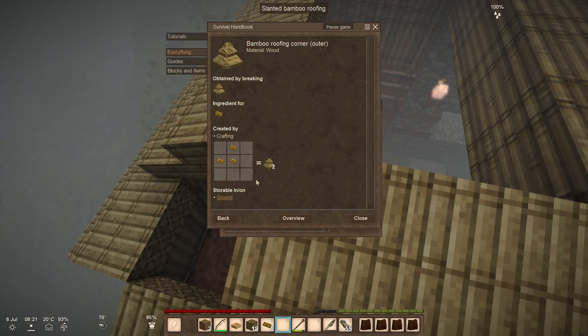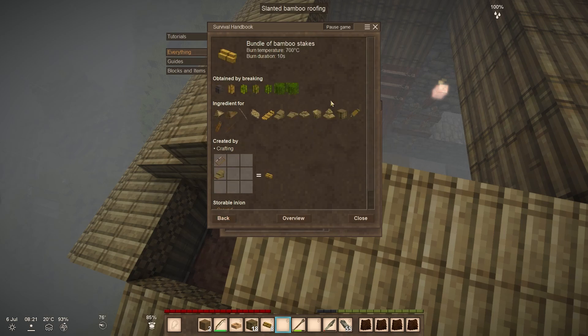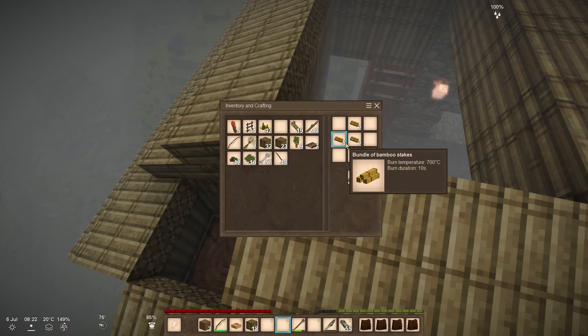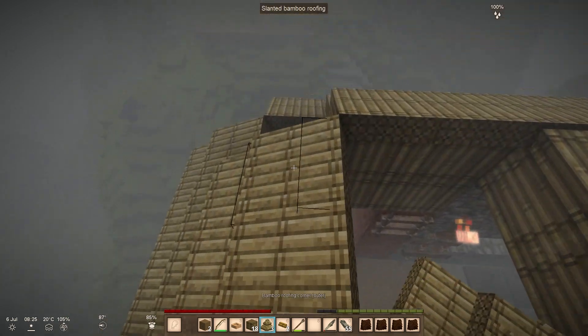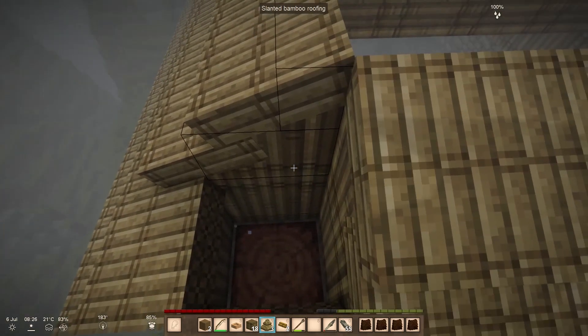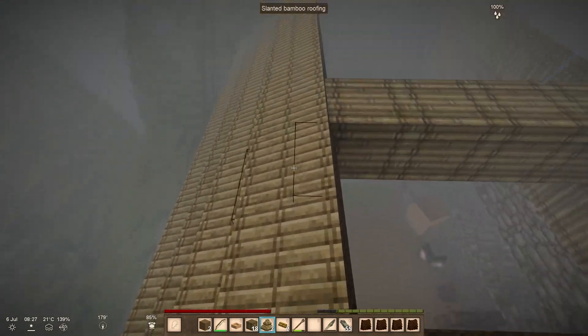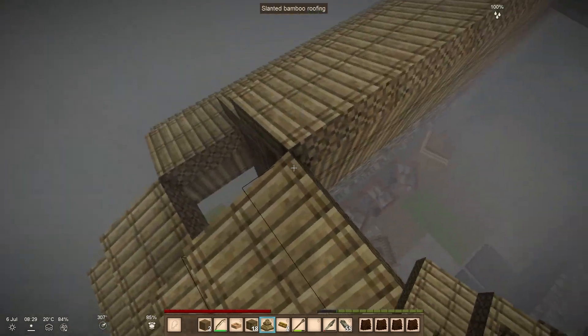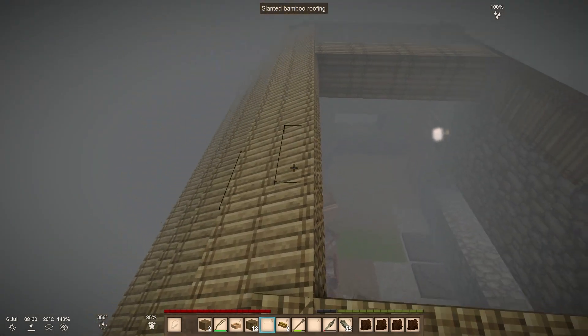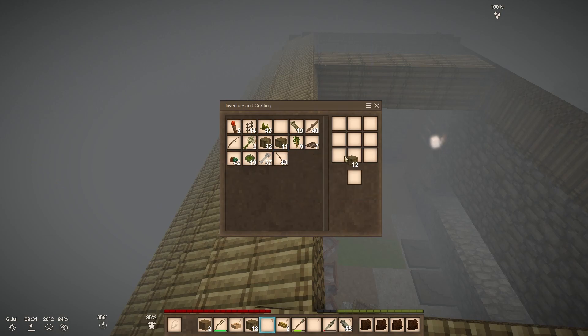Outside corners — it's just a J. All right, and then we'll just need — well, we'll need another axe, won't we?